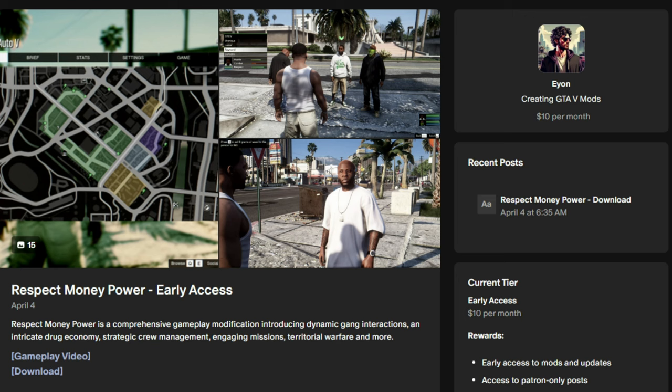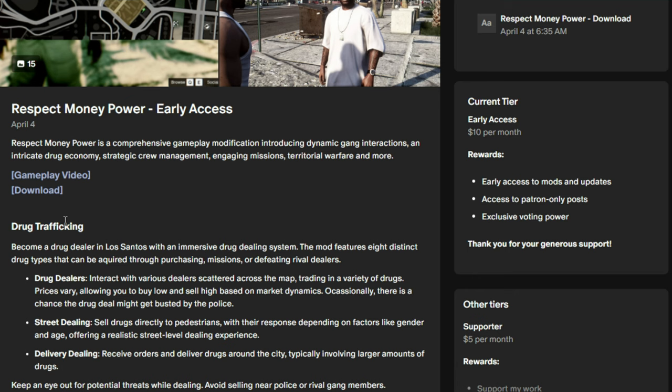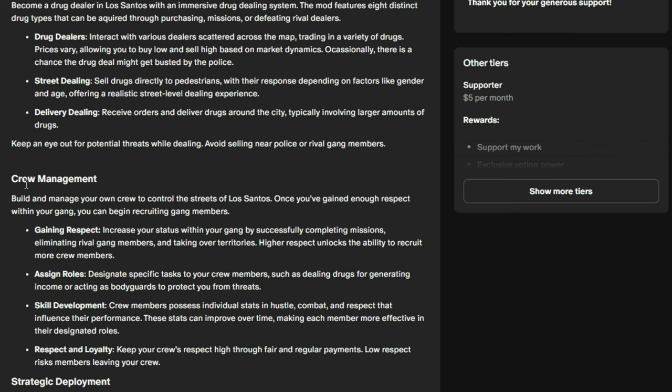This mod is pretty much going to be an LS Life alternative — it does what LS Life does. You can sell drugs, but you can also do other things as well. The first feature is drug trafficking, same as LS Life — you can sell to customers, make deliveries. There are also new features beyond LS Life, including crew management.